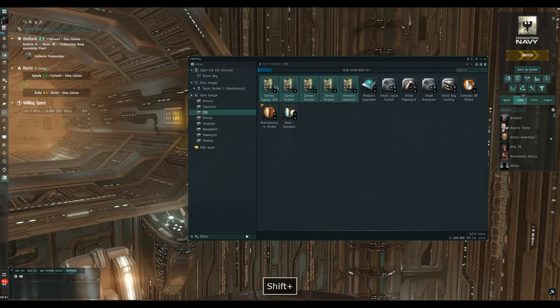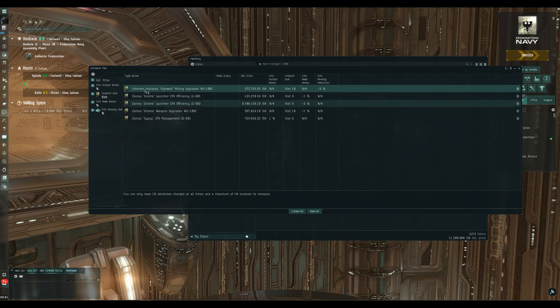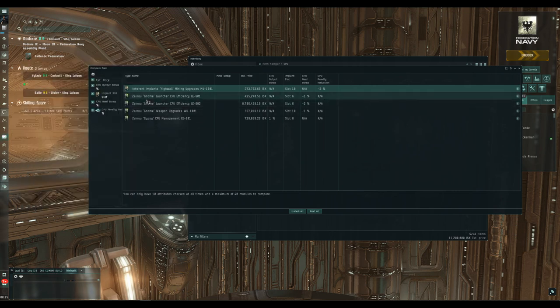Going back to the implants, we've got five here. The first is the High-Wall mining upgrade implant, which reduces the CPU penalty for mining upgrade modules — specifically your mining laser upgrades. Then there's the Gnome launcher CPU efficiency implant. I've got two versions: a 1% and a 2% reduction in the CPU requirement of your missile launchers. The difference in version is roughly reflected in price. How efficient this implant is depends on how many launchers you have and how much CPU they each need.